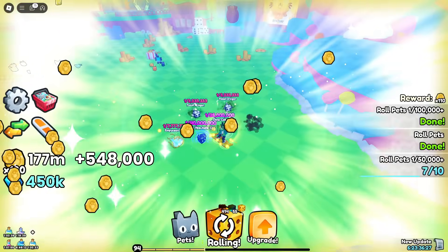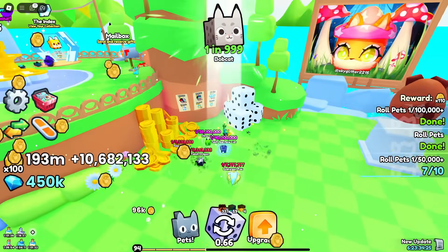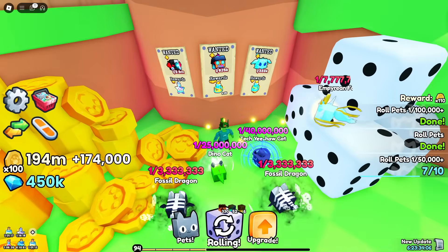We got another fossil dragon — one in three million-something. Here's the bounty stuff — it's on this tree. So if we roll these pets right here, we get these potions here.